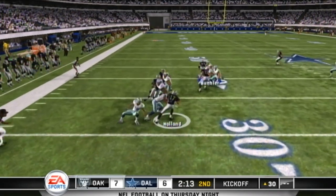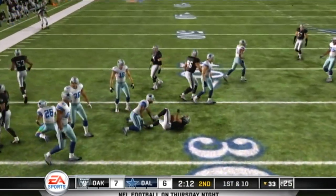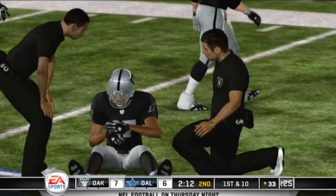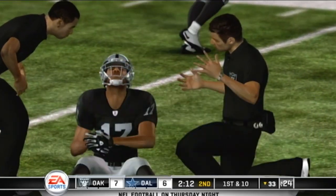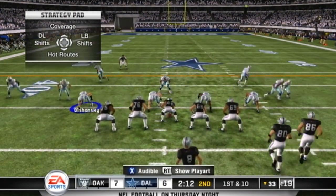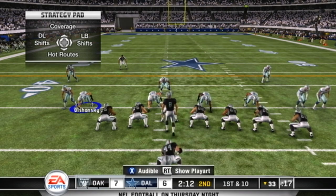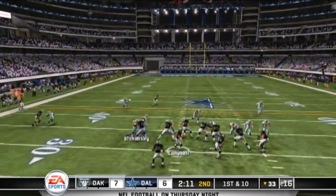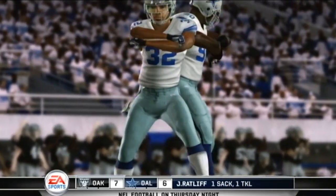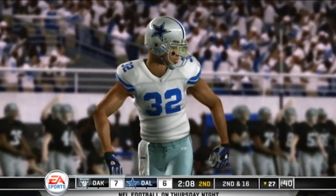Short kick — they're going to get good field position out of this. Holland takes it at the 21 and makes it out to the 33-yard line. We have an injured Raider — doesn't appear to be too serious though. The Raiders will set up shop at the 33. It's a quarterback sack — that was a very good effort by the Cowboys.